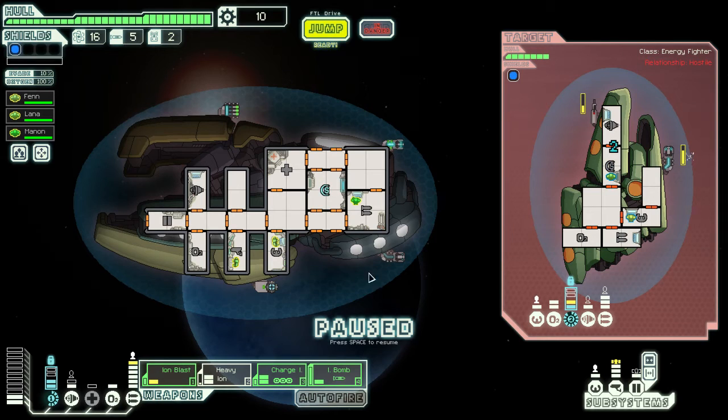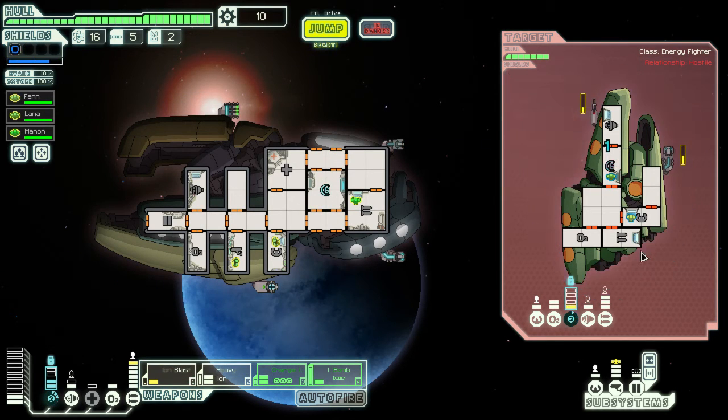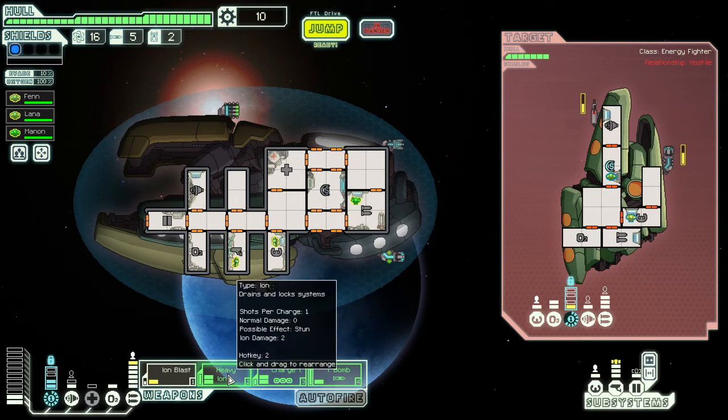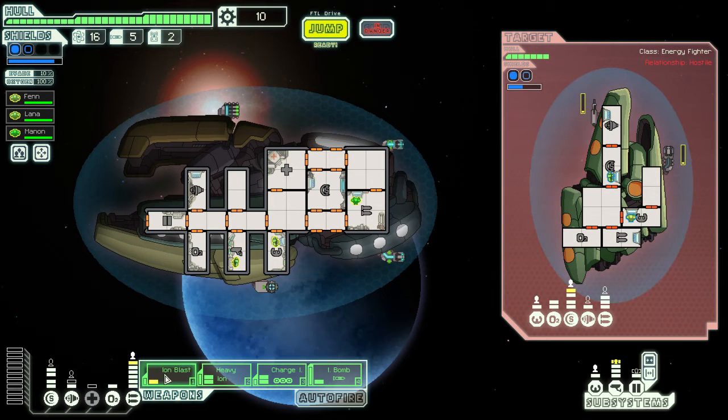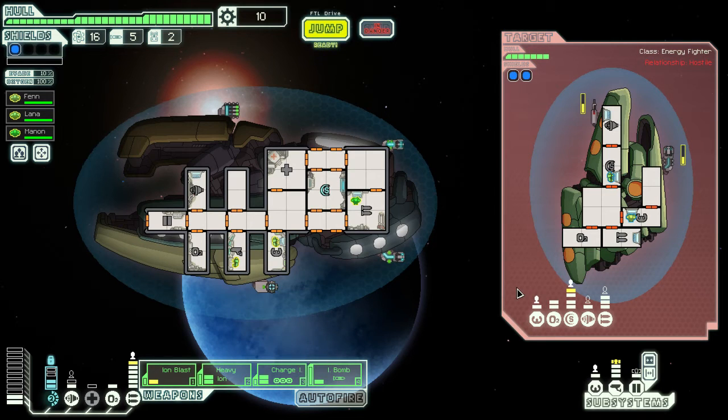Ion Blast I by itself is basically just like a laser — you're taking down one layer of shields for one power. Not too exciting but still useful. Heavy Ion also only does that same amount; it only takes down one shield by itself. But if you combine it with other Ion weapons, it can take down more, so it can be more powerful that way.